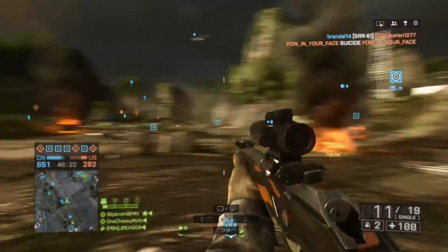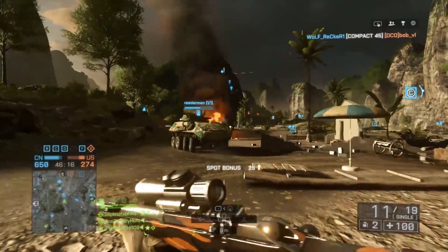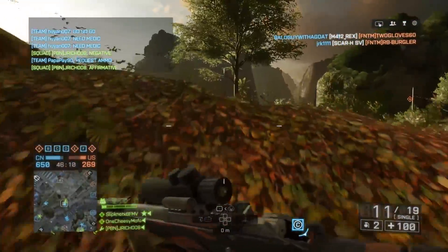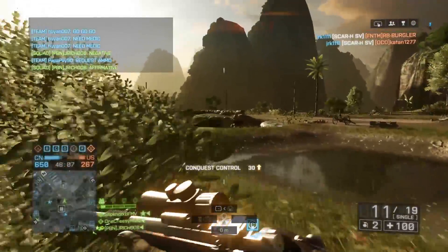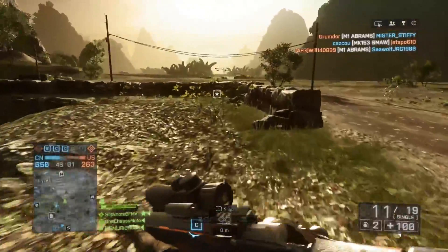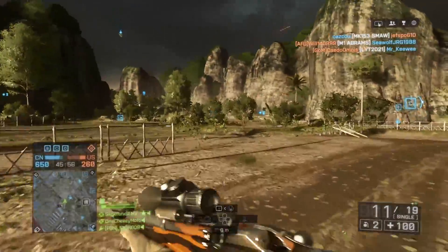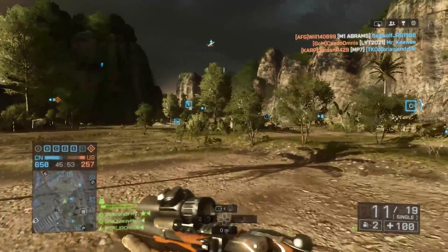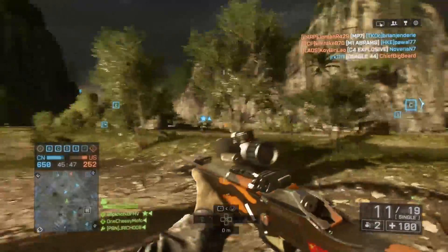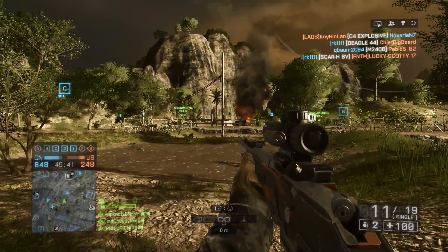Alright, so where are we going? Charlie looks fine. I guess going to Echo then. There's a pickup over here — would this be the sniper rifle? I don't think I've ever picked this one up before. Nah, it's just a rocket. We took Delta, we took Echo, we're taking Golf. Man — who's taking Alpha though? We're losing Foxtrot. Where's Foxtrot again? We're losing Bravo.